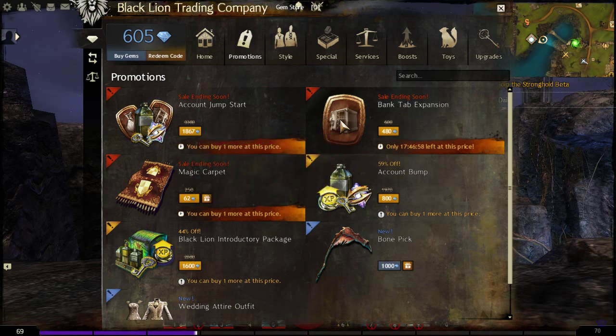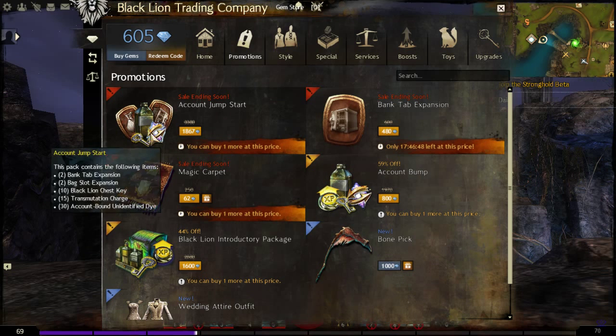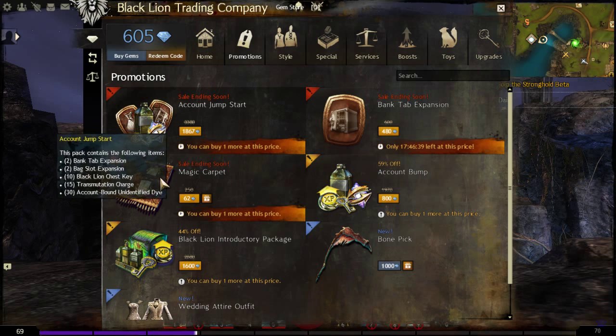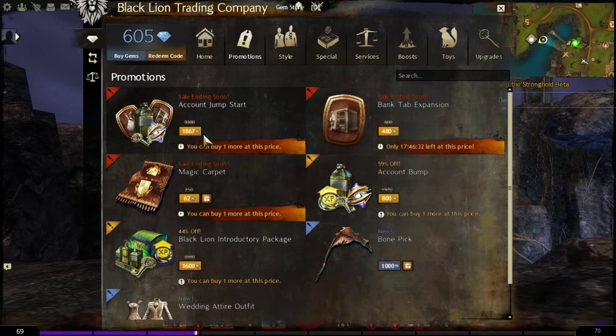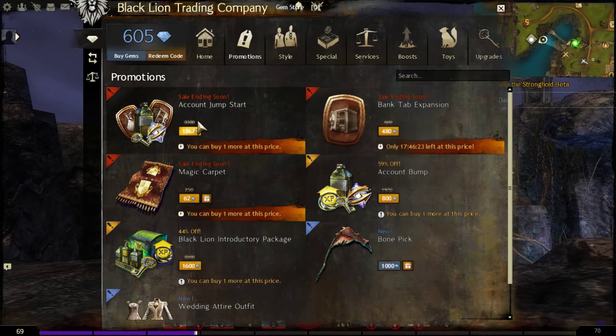Bank tabs are nice to have — they let you store more stuff, and that also dropped the account bank price again, slightly less than last time. The 1875 cost one probably won't come up too often unless they have multiple things on sale. You can always request a refund on the difference, but right now it's so little it may not be worth it. If they put black lion keys, bank tab, and bank slot on sale together, it'll drop down more, and then it'd be better to wait and request a refund then.